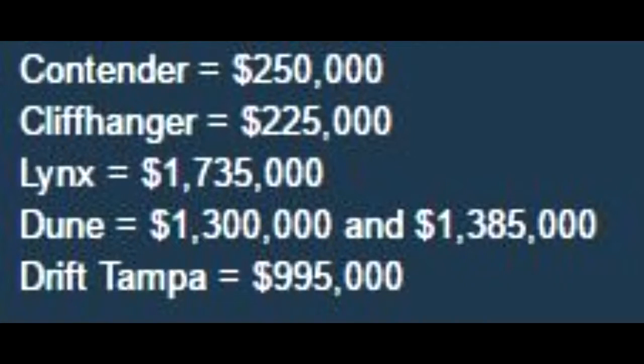There are two prices for the Dune, probably for different liveries or they might have different customizations that they come with. And the last car which everyone is excited about is the Drift Tampa, and it's $995,000.